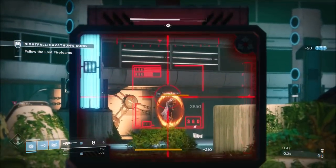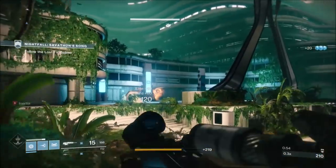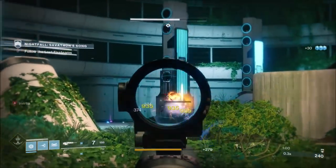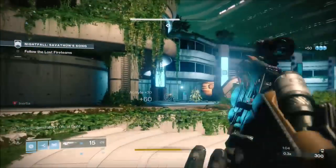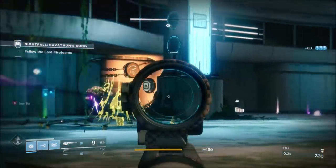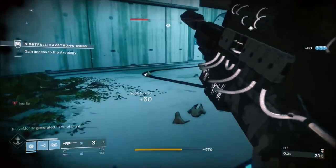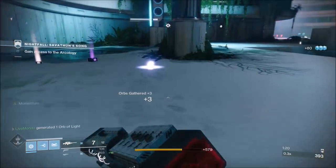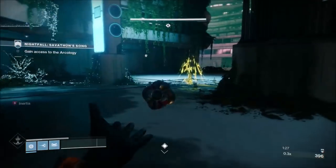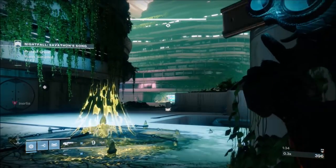This first bit is your introduction to the strike. Take out the wizard as soon as you come into the open area, then position yourself behind the left-hand pillar to take out the thrall and the next wizard. When the two knights and acolytes drop in, go over to the staircase and take the two knights as fast as possible, then work on the acolytes and exploders. If the exploders start running towards the door, you know you've taken out all the acolytes.